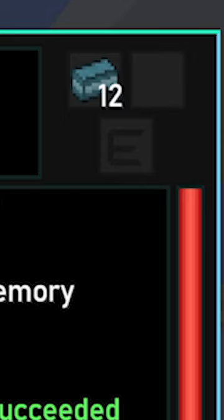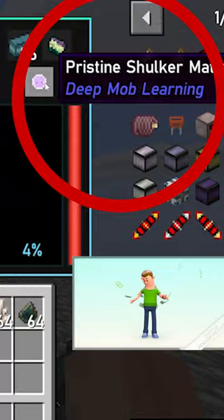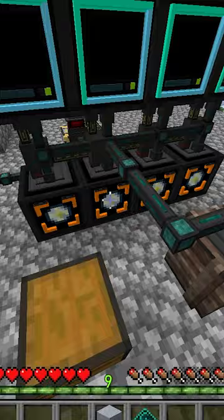This can then be used as fuel in the mob simulation chamber, which converts the sandwich into pristine matter. And this pristine matter can be converted into diamonds.